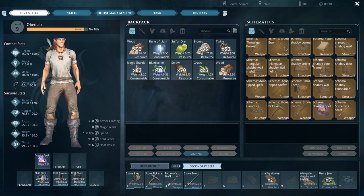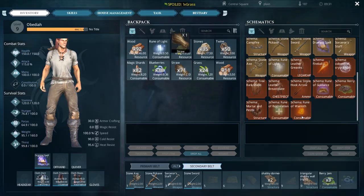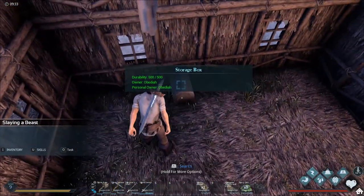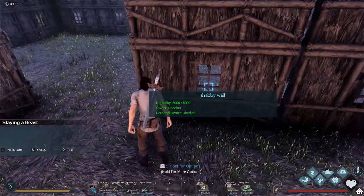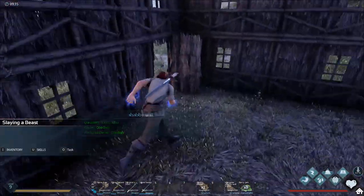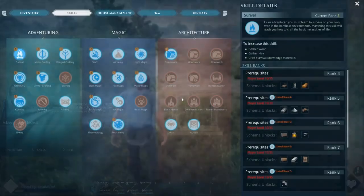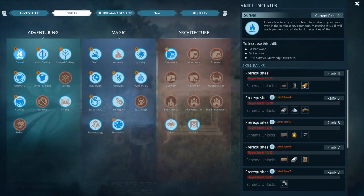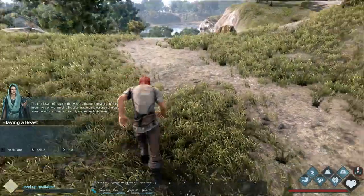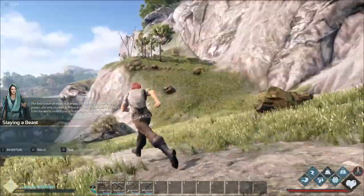I'd love to see if there's a way to make a bed so that we can respawn here, not really sure. Before that I want to make some more storage boxes - I did see we learned mortar and pestle, we'll go ahead and make one of those. We just upped our survival skill and we can now make a resurrection altar, which is a respawn point, which is super important.